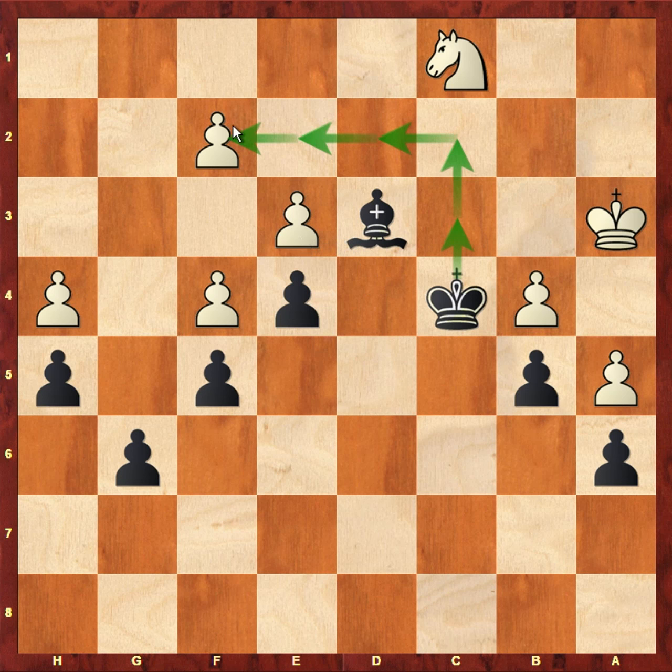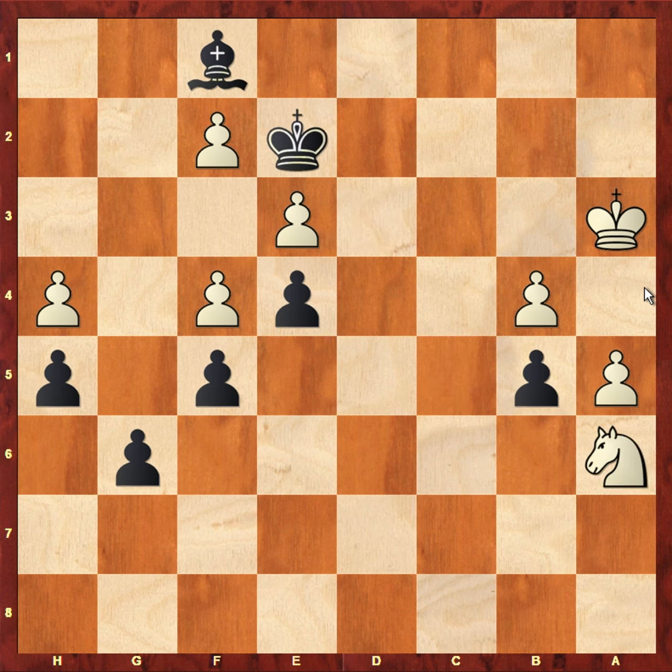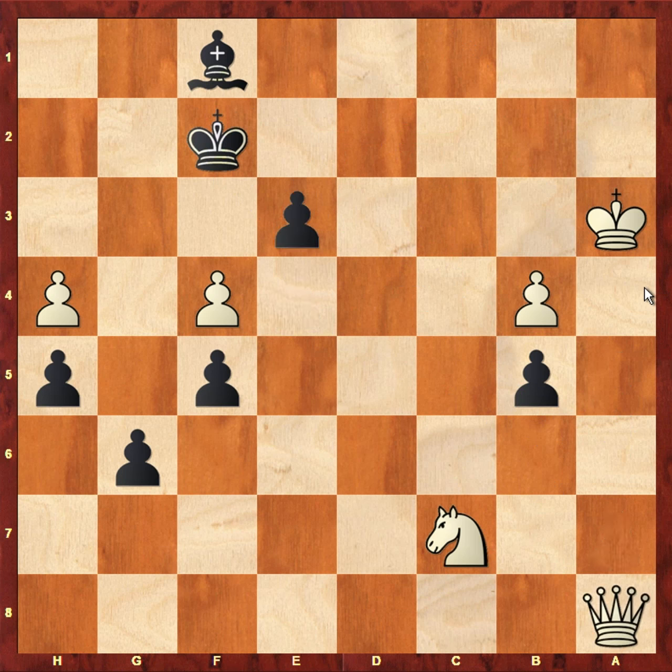So yes, bishop to f1 is a fantastic move. The knight comes to b3, king d3, knight c5 check, king e2, knight takes a6, king takes f2, knight c7, king takes e3, a6, king f2, a7, e3 — and white does queen first. But after a8 equals queen, e2, black is ready to queen on the next move.